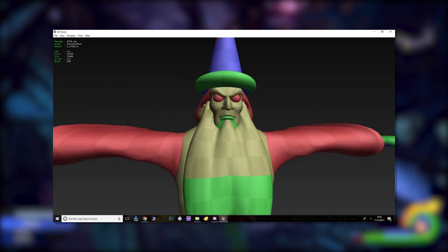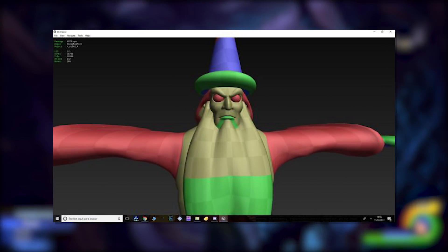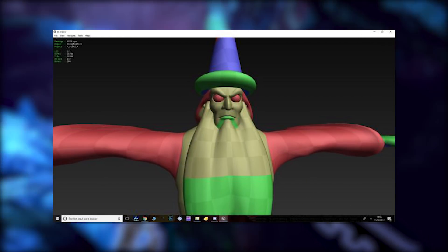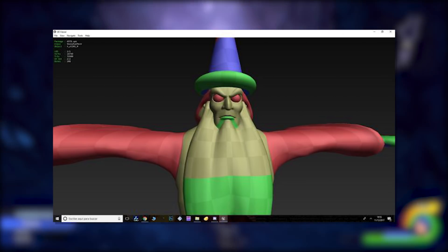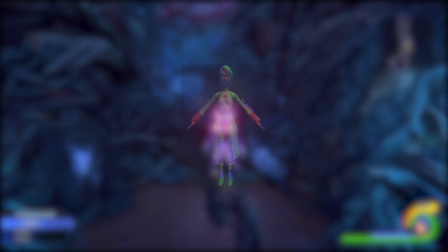Next up we have a demon Yen Sid — an untextured model of Yen Sid from Kingdom Hearts 0.2 Birth by Sleep, and he's got those beautiful red eyes going on.